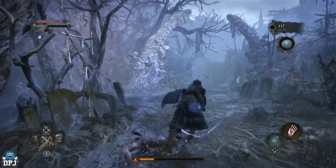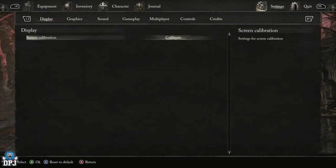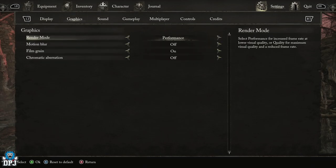Bring up your inventory menu and tab across to settings, then over to graphics. Here, from what I've played so far, performance mode is definitely the one to be using for the time being under that render mode.